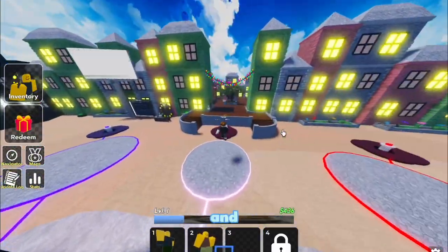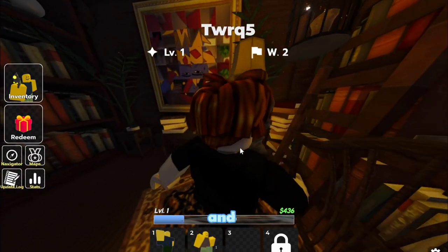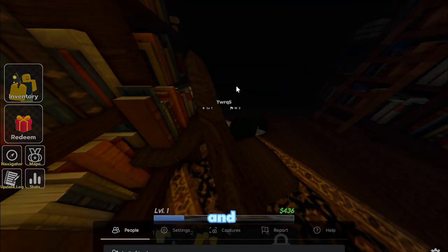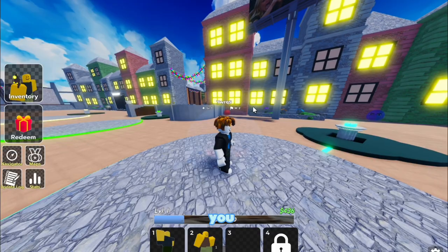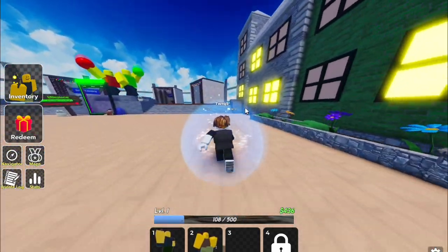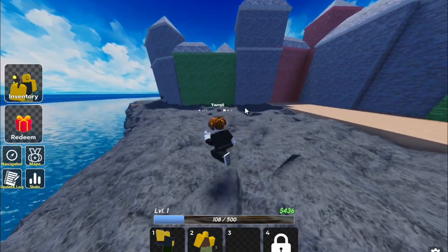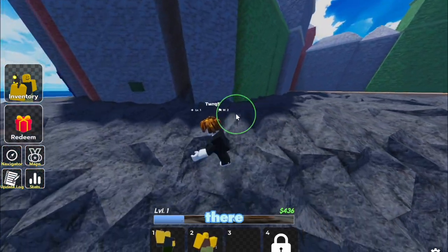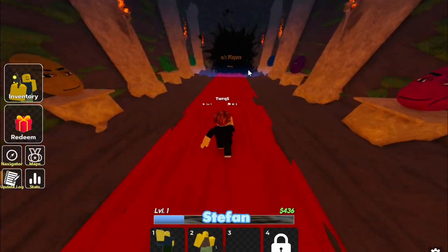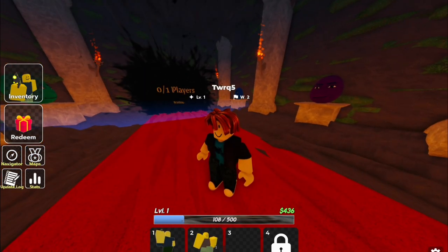Now go over here to this door and insert the key. You have to solve the puzzle — fix it so the puzzle looks correct. Then you can find the portal: drop off to the right side, go over here, and there's the portal. Enter it to play the second event. If you enjoyed this, leave a like, subscribe, and check out my other videos — see you in the next one!